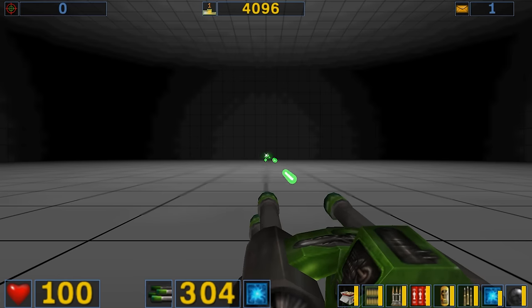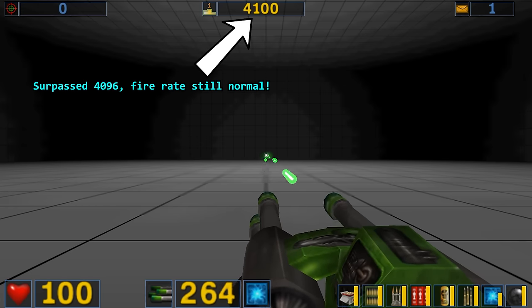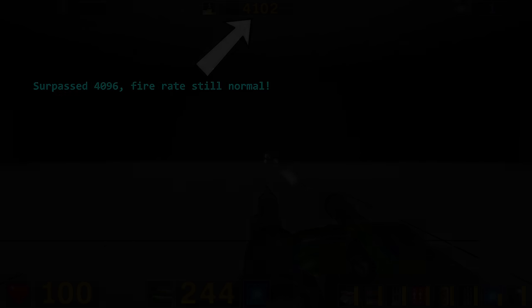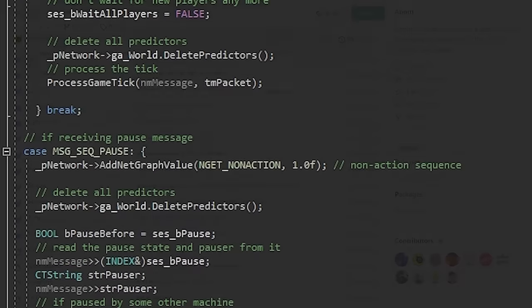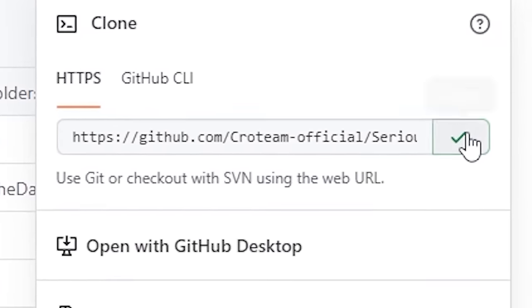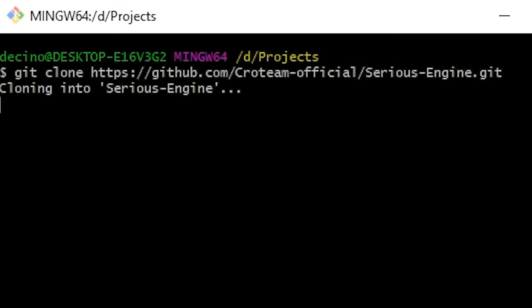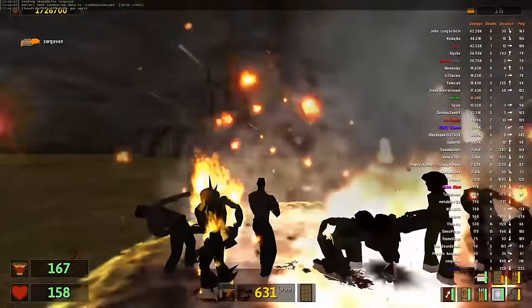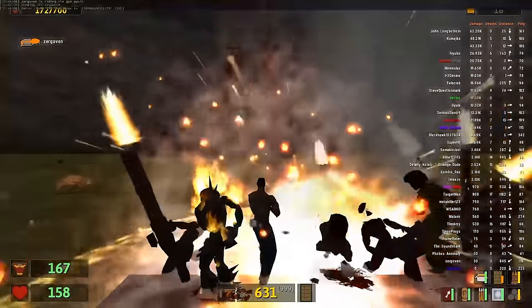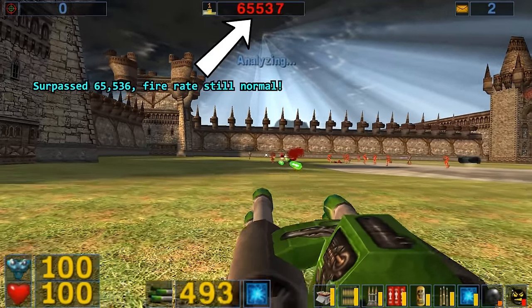So Croteam, if you're watching this, it would be awesome if you could patch the Steam versions with this fix. If Croteam doesn't, you could always do it yourself. Like I said, it's open source, and props to Croteam — the code is really easy to understand, and I managed to successfully compile it within 2 minutes after cloning it from GitHub. Be aware that if you patch Serious Sam yourself, you probably won't be able to play multiplayer without it desyncing. I honestly haven't fully tested this bug fix myself, so do it at your own risk.